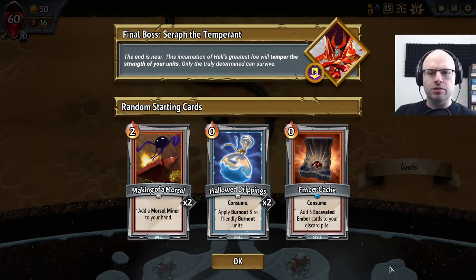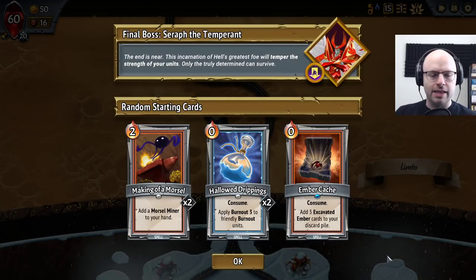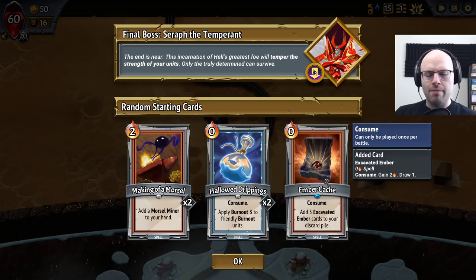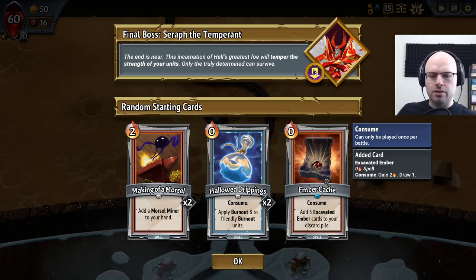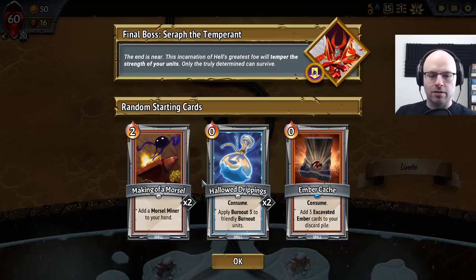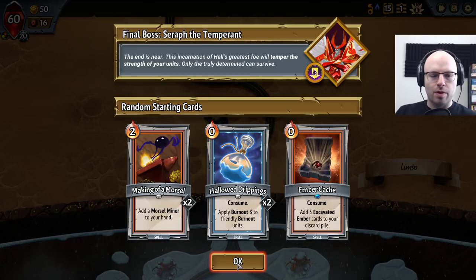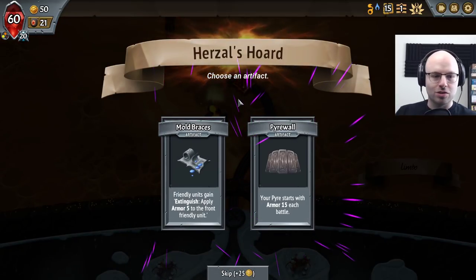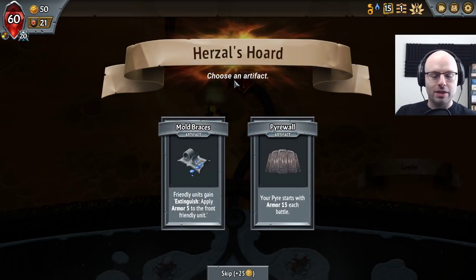Random clan on Covenant Rank 15. Ember Cash is kind of interesting — consume and add 3 excavated ember cards to your discard pile. It's good but it's slow, which is not necessarily terrible. Hallowed Drippings can be pretty solid, and as far as morsels go, I really do like making a morsel, although apparently I've never won with it.